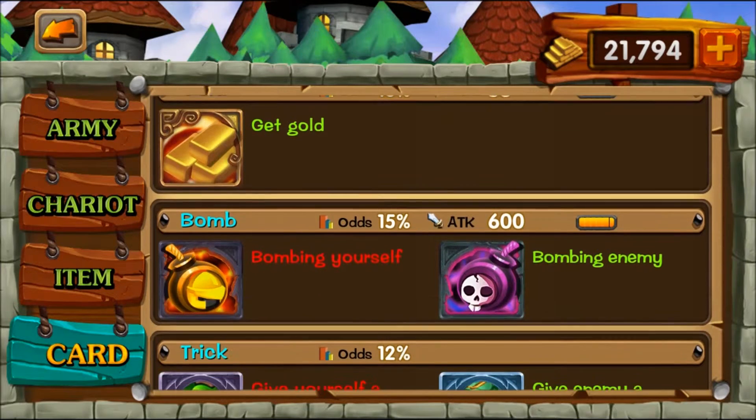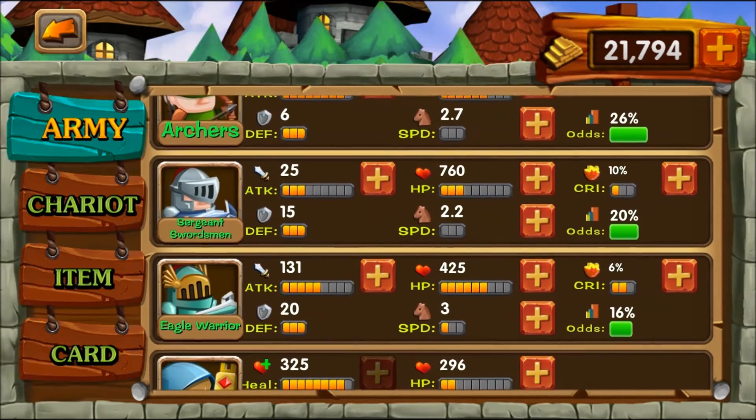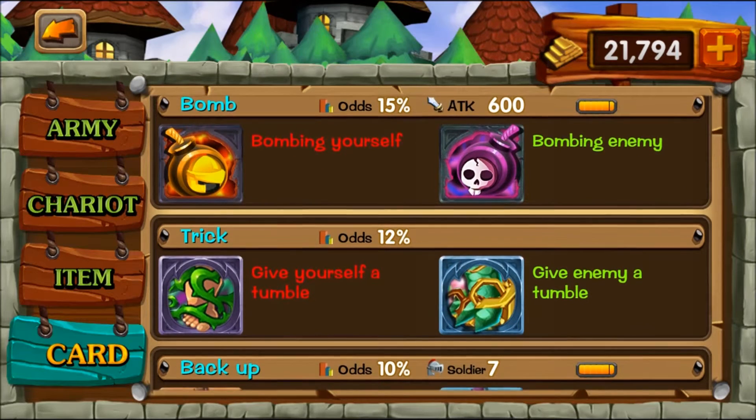Moving on to bombs: these are available in every single level, whereas with troops you have to pick which ones you can use. Bombs are always available, so leveling them up is well worth it. The only downside is that the bad bomb does so much damage that your weaker troops — archers and warlocks — will die if you get even one wrong. As the game progressed I found myself clicking less quickly just to make sure I didn't accidentally bomb my own troops.